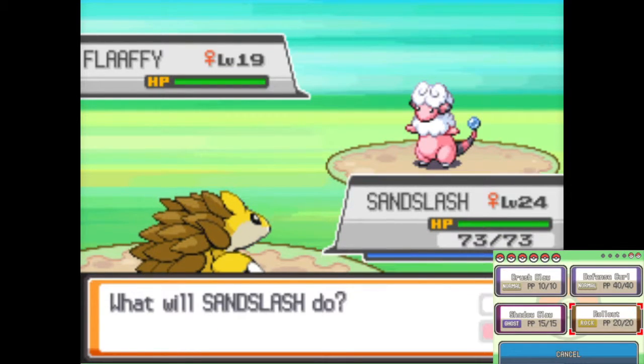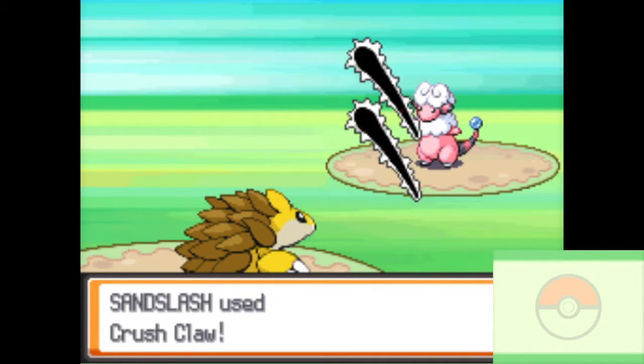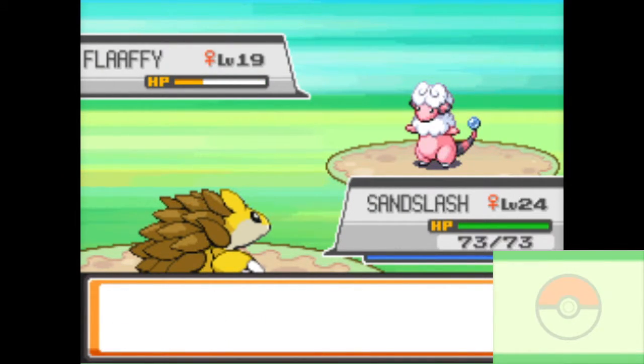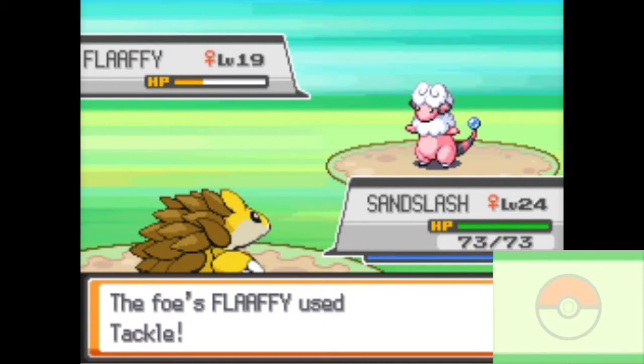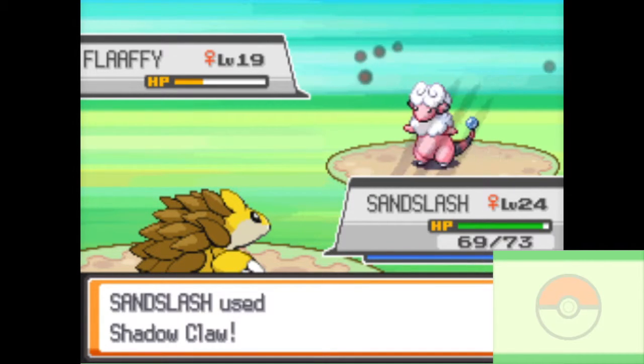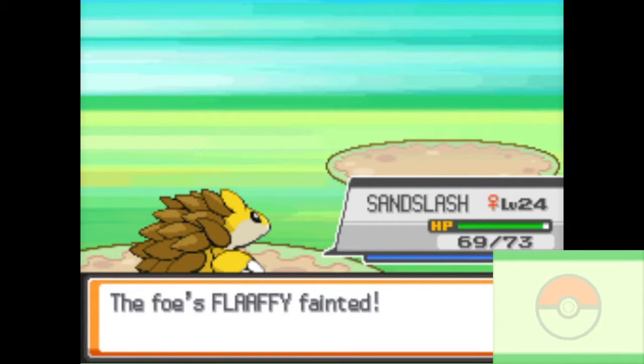That was a good switch by me. I should probably teach Sandslash Dig, but I don't really want to because I think it learns it. Let's use Shadow Claw. Sandslash has a nice moveset right now, and I didn't get paralyzed — I love it.